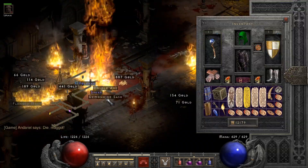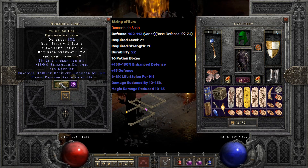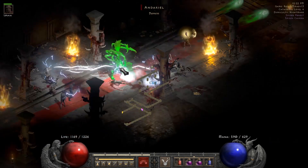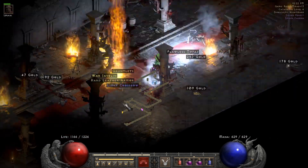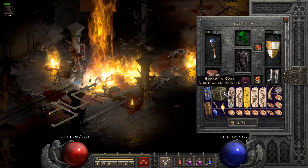The first item that is actually usable we get on run 12 and it's a String of Ears. I'll show you the little things that we don't really use because I usually just go and make normal games.